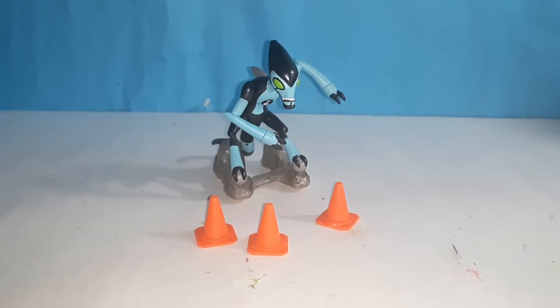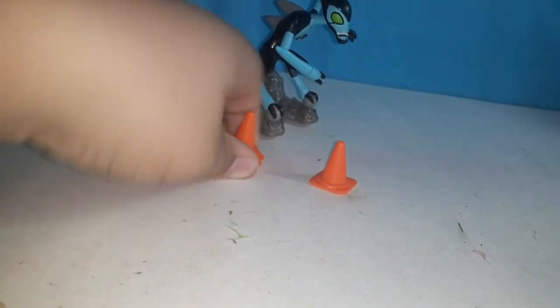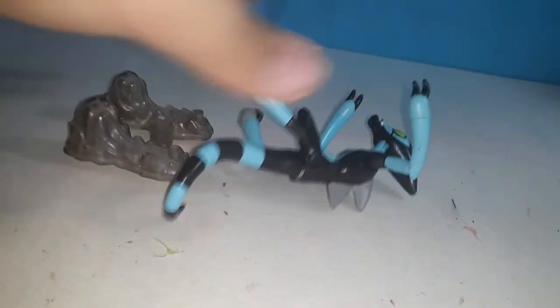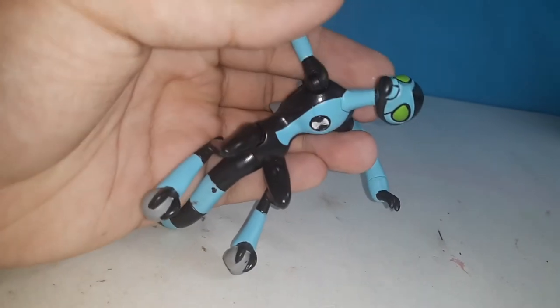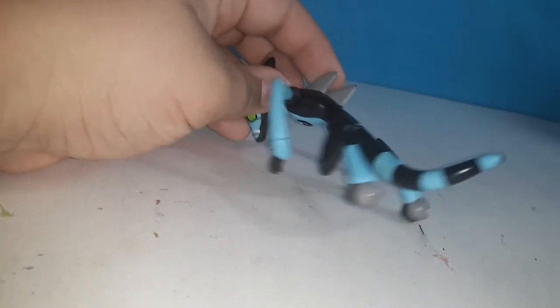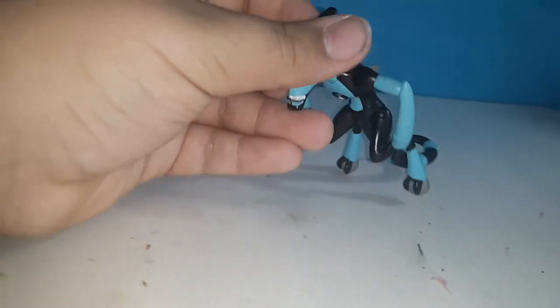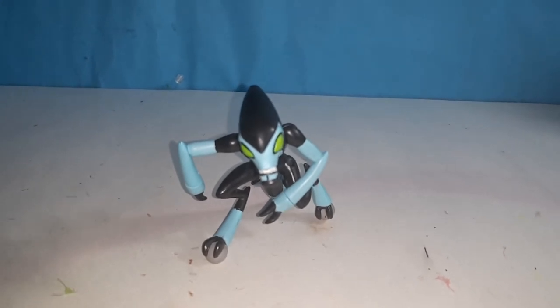Next up is Accelerate. He comes with three little traffic cones and a wheel accessory that can make him go faster. For his articulation: he can move his head up and down and sideways, move his arm, elbows, and wrists. He can also move his legs. There's no articulation in the tail, but I like the way they did the fins on his back. The feet have no articulation. I do not have Diamond Head, so we won't be checking him out, but I will get him eventually.